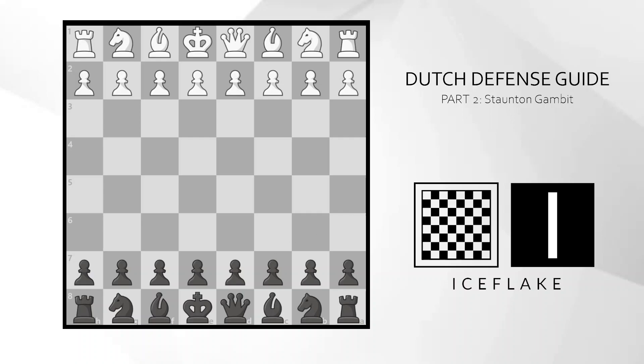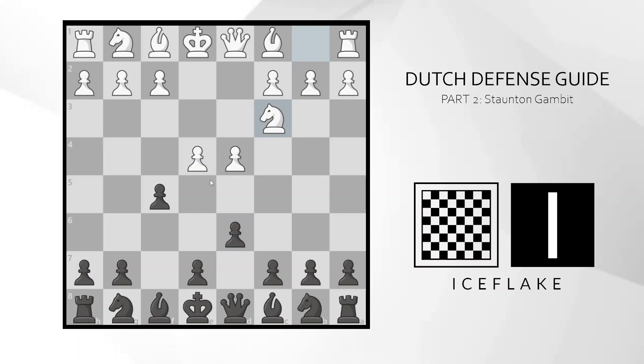The Staunton Gambit, as most of you will know, begins after D4, F5, and E4. White's idea is to exploit the fact that Black has weakened certain diagonals around his king and try to develop his pieces as quickly as possible. Now, you pretty much have to take this on E4. Your only other alternative, maybe, is to play D6, but here after Knight C3, you just kind of look silly because you have no particularly good options. You don't want to take this and just allow White to develop — it's just a mess. So let's go back to FxE4. Here, White will play the move Knight to C3, and you will play the move Knight to F6, just defending your pawn and making it difficult for White to win this back.